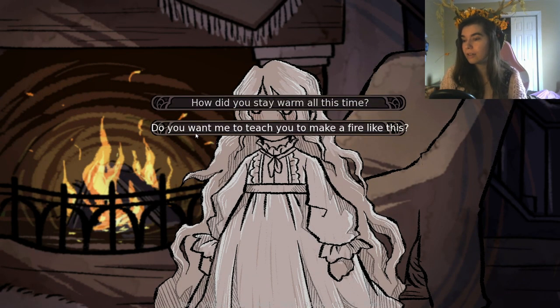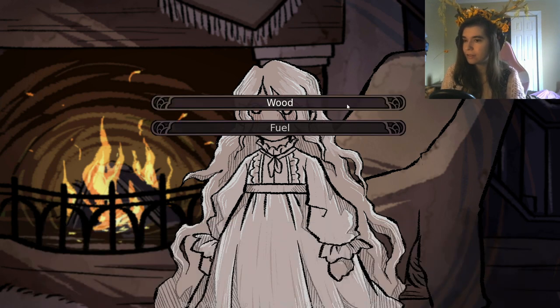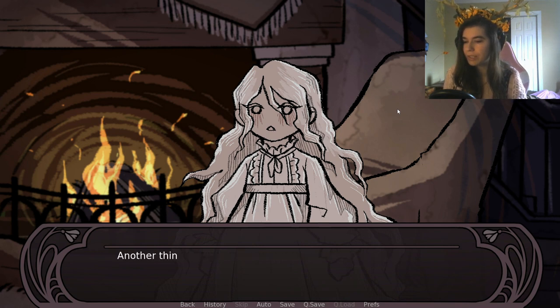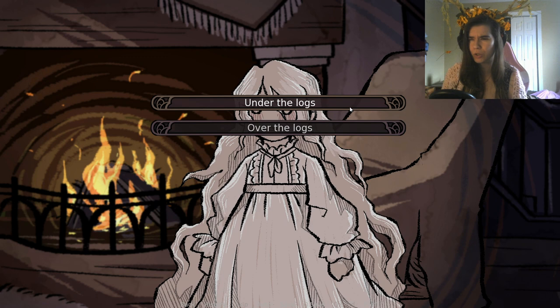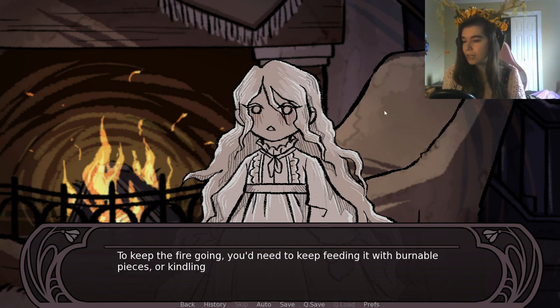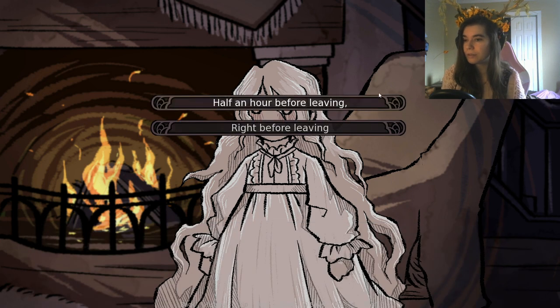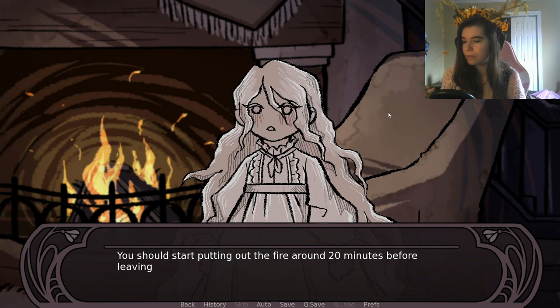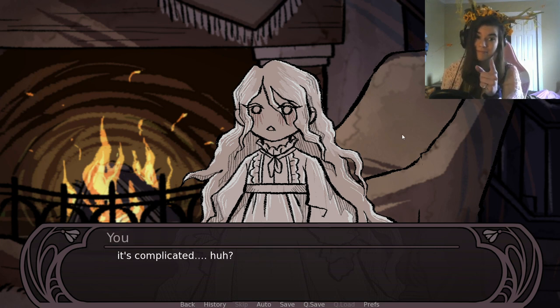This time I ask her if she wants to learn how to start a fire. To start a fire you need dry firewood to keep it going, and tinder — dried grass, paper, wool — placed under the logs so the heat rises and catches. You keep feeding it with kindling, and for safety, you must ensure the fire is fully out before leaving — no smoke, heat, or embers remaining. A little survival lesson! It might be easier to learn by doing.